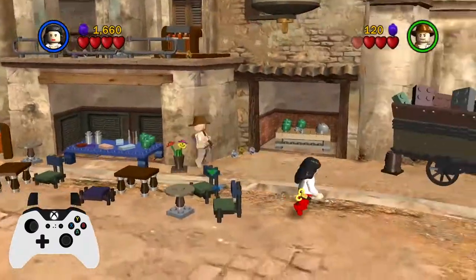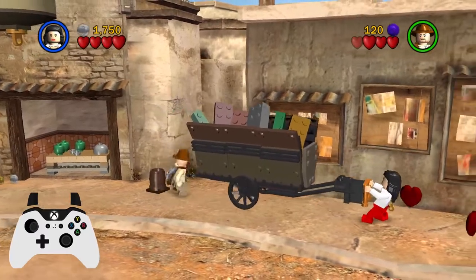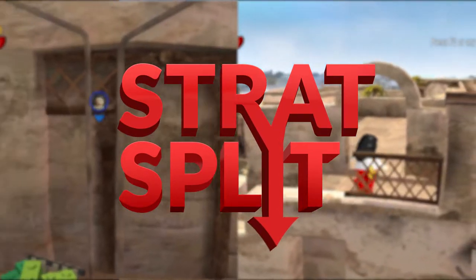The next room is super easy — just drop in Indy sitting by the door and with Marion just pull the cart away. And here we are, strat split number two. This one does save three seconds and a bit of hassle, so I'd recommend learning this one.